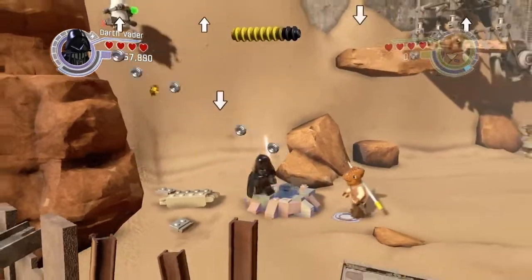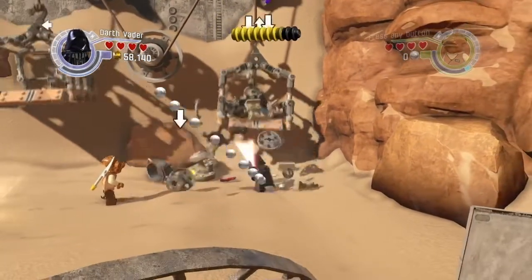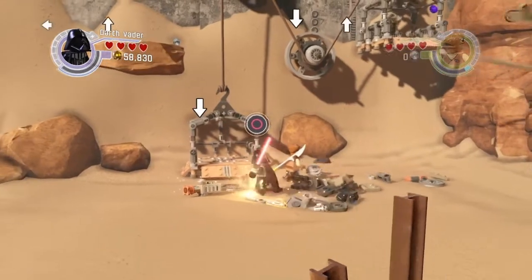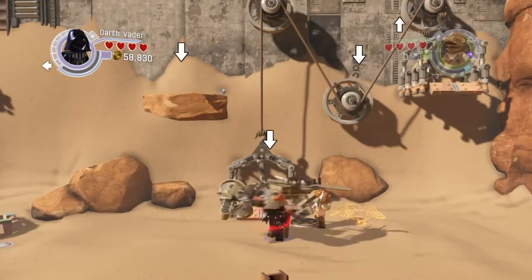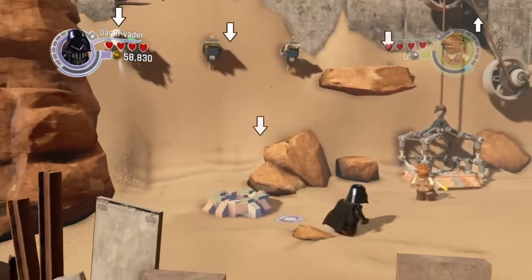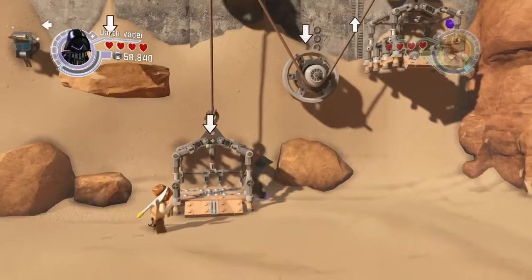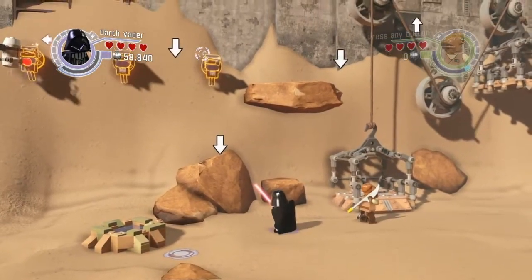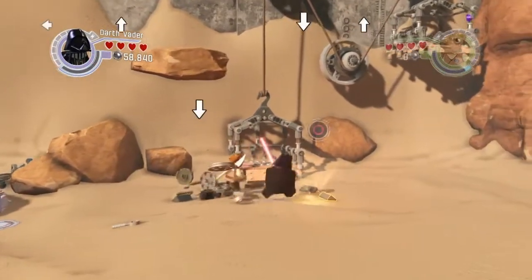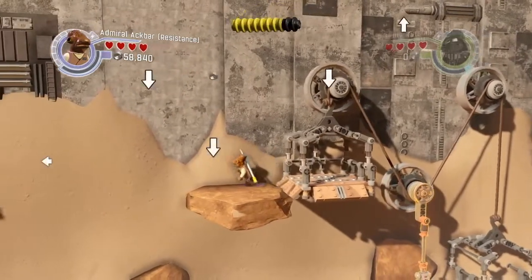There's also a minikit up there. Hit that object there so you can get that — I don't know what its actual name is. There's a multi-build and a build up there.